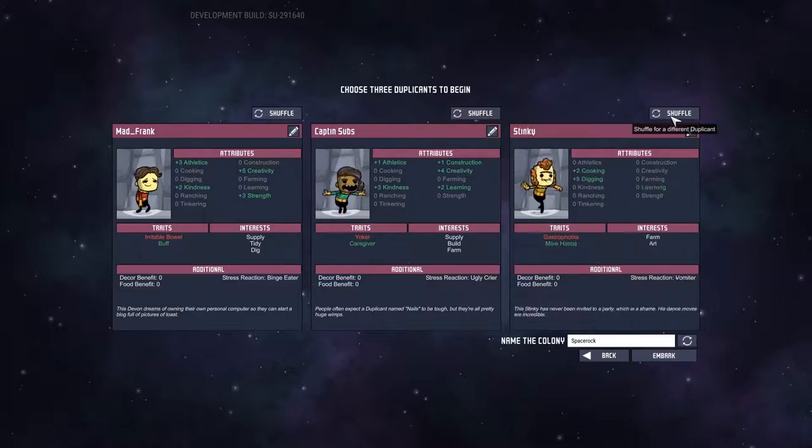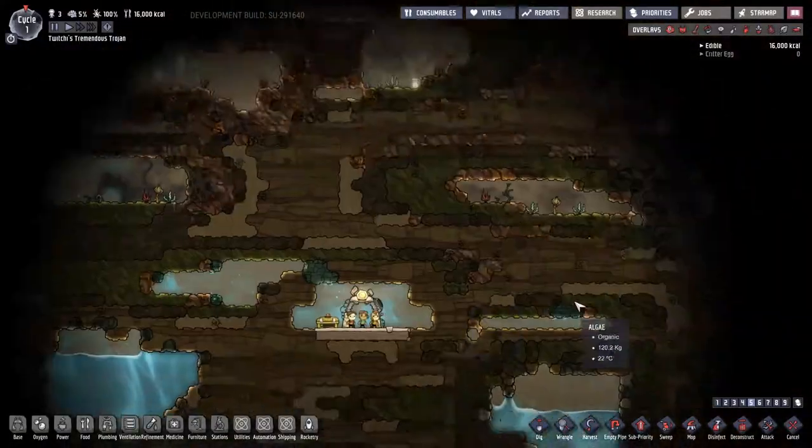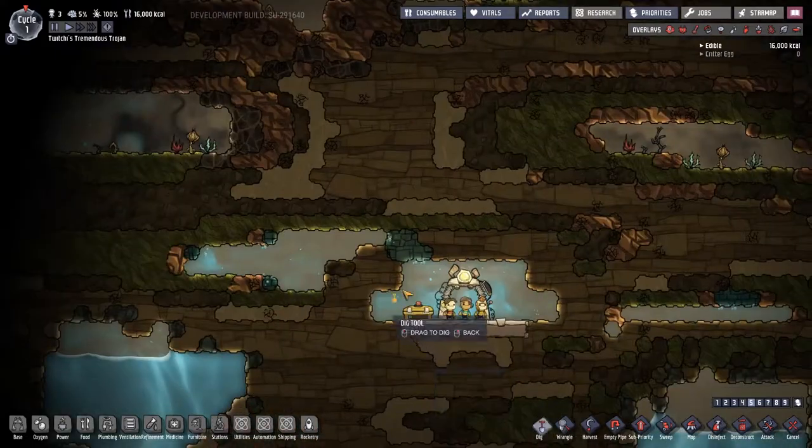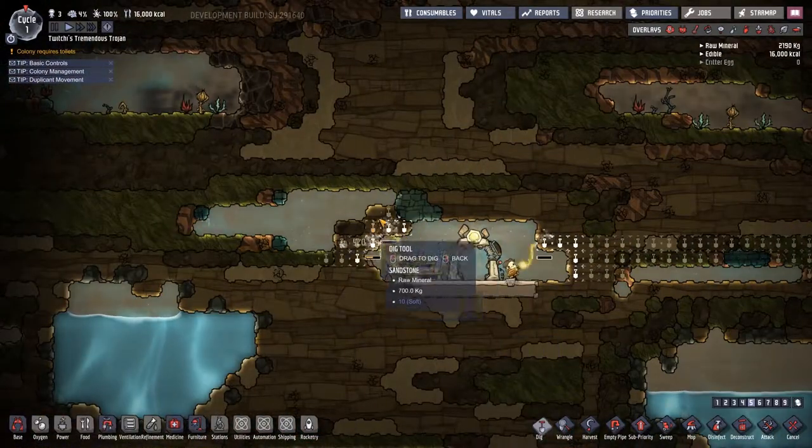We're going to go through and name them for my top pledged Patreons — Mad Frank, Captain Subs, and eventually Shrouticus the Great. These guys are doing various jobs: Shrouticus on dig, supply and trade; Captain Subs on supply, build and farm; and Mad Frank is our research and operate person. I'm calling the asteroid Twitchy's Tremendous Trojans, because Trojans is the type of asteroid around Jupiter, so that kind of makes sense.